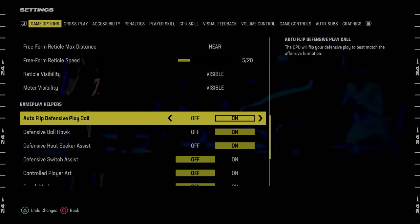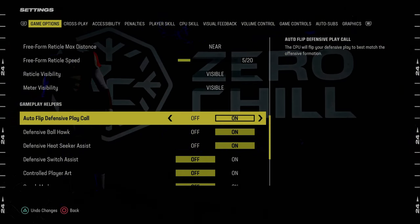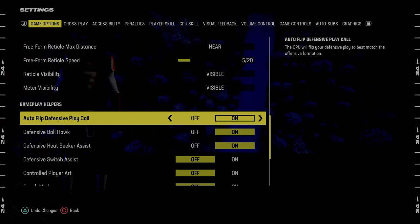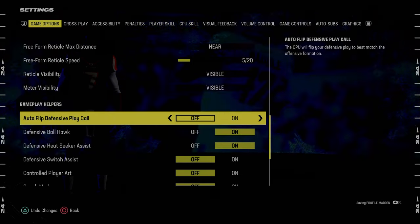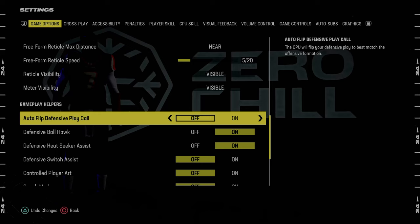Autoflip defensive play call — we're going to keep this On. You can turn it off in your coaching adjustments, so I keep it on by default and then turn it off there if I want. Honestly, for most defenses in Madden 24, I'm actually going to turn this off because every defense I've run over the last several months has required autoflip defensive play call to be Off.